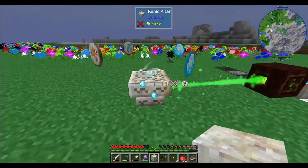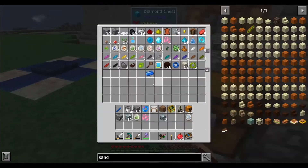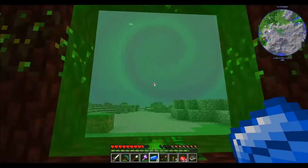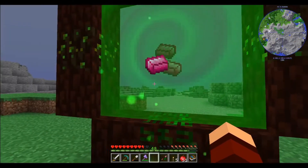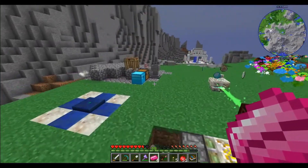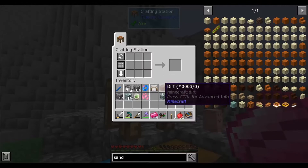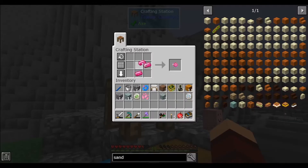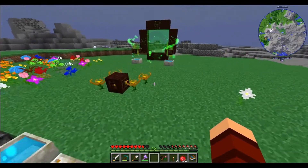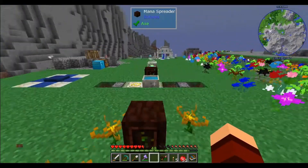While we're waiting on that, we're going to need eight pieces of Elementium. Let's go ahead and grab those as well. As soon as this is done we should have our Rune of Pride — yep, there it is. And then we can make the Ring of Far Reach.